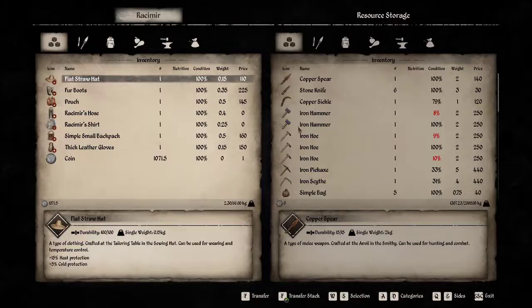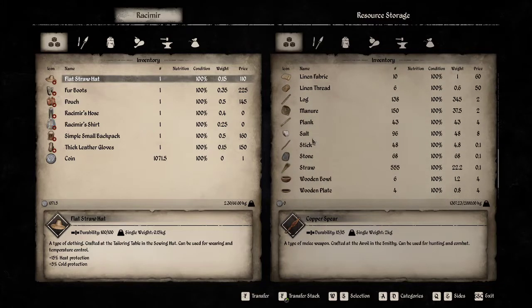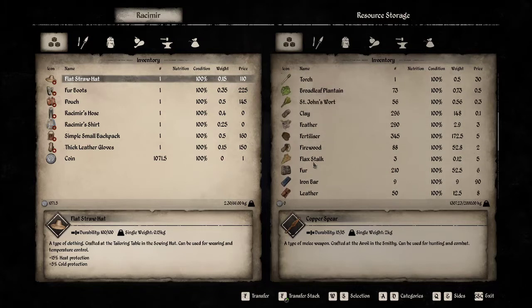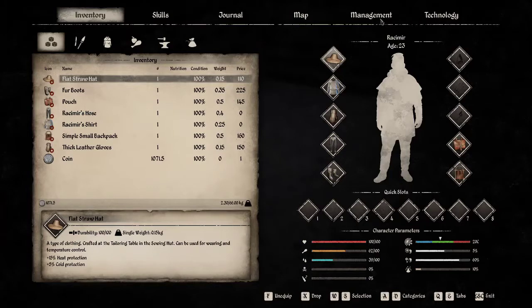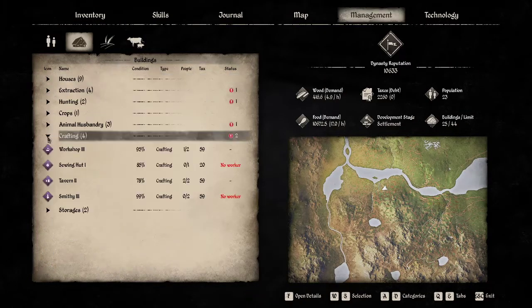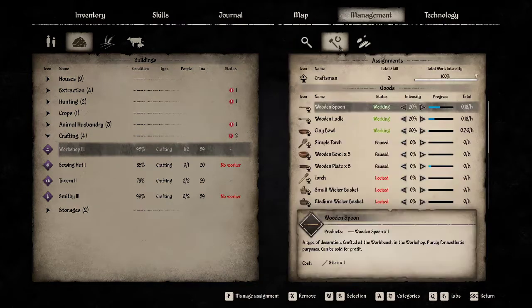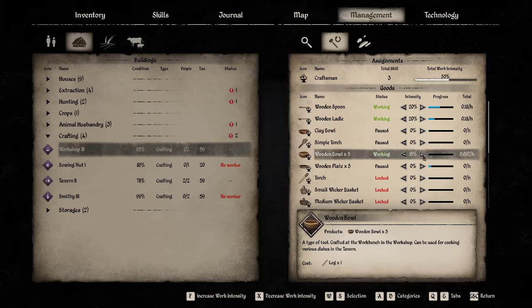I'm thinking we have a bunch of copper - no, we don't have copper. Clay is what I was thinking. We have 296 clay. What we are going to do is go to management, go to crafting, workshop. Clay bowl is going to come off the list of things to do and wood bowl is going to go back on.